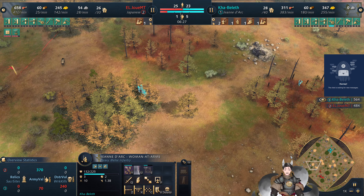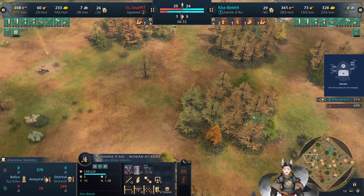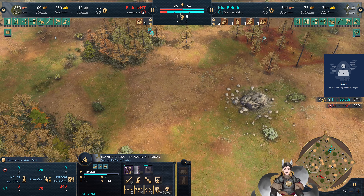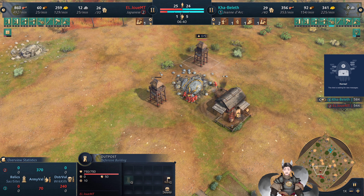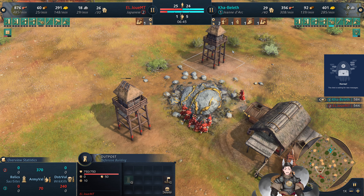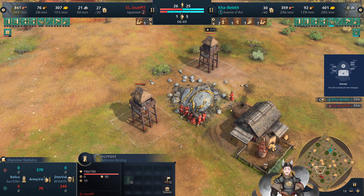Most adventurers start off fighting slimes and skeletons, but not Jeanne d'Arc — she fights boar. We do not have Survival Techniques researched by Jeanne d'Arc, while the Japanese player is eyeing for some arrow slits. This one has already upgraded arrow slits as well — putting thinner windows is very useful for fighting out of.